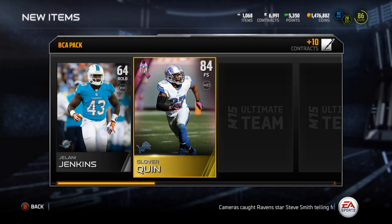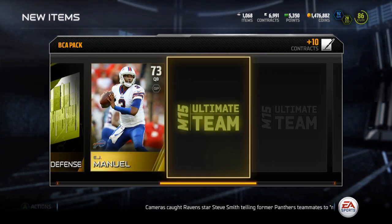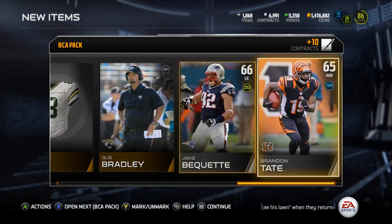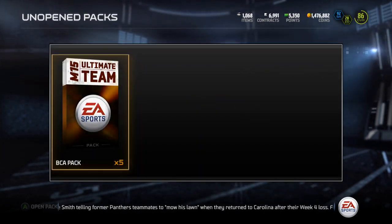Glover Quinn, 84 overall free safety - not bad. Let's see, EJ Manuel and Jerome Simpson, so two pretty crappy golds. But I'll take that Glover Quinn, that's nice. On to the next BCA pack.